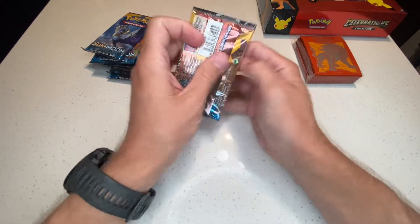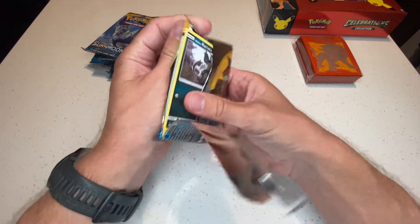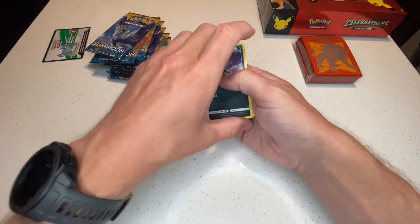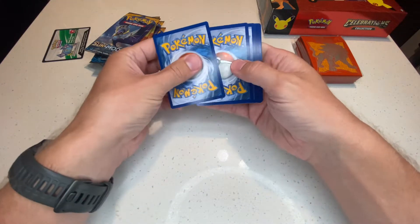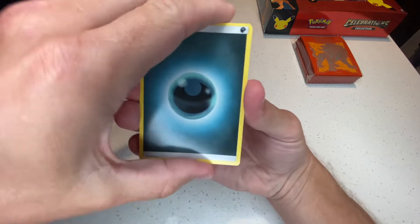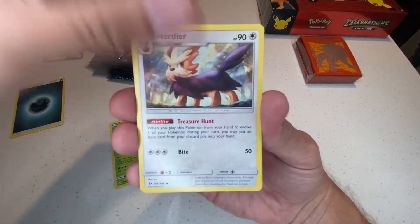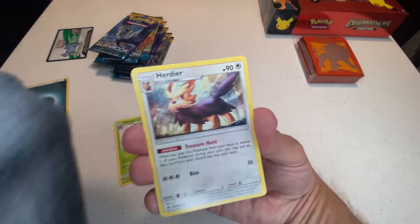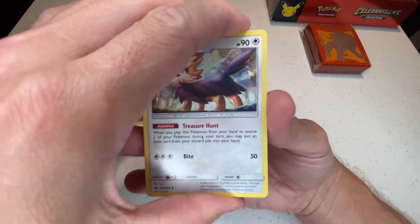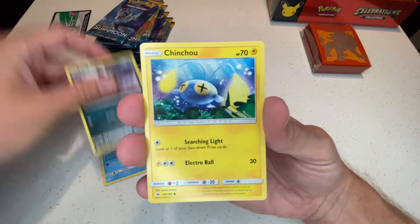Alright, first Sun and Moon pack — let's see how we do. It's really going to come down to those Celebrations packs at the end of the video — I'll save them for last to try and get that Charizard, that's what I really need. White code card, so we're starting off good — at least we're not starting off with a green code card.